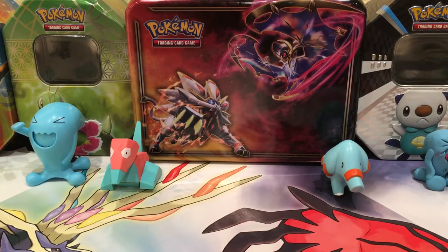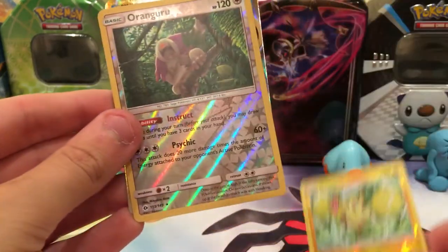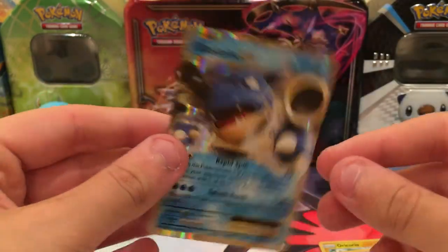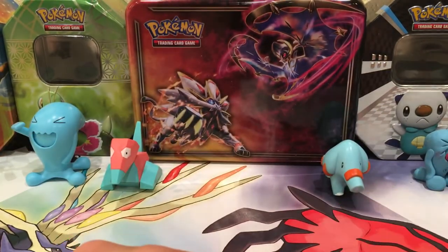Out of four packs I did get some pretty good pulls: a Pelosand Reverse Rare, an Oricorio Reverse Rare, an Oranguru Reverse Rare, and the Blastoise EX. Thank you guys for watching this video, hope you guys enjoyed, see you guys later, goodbye.